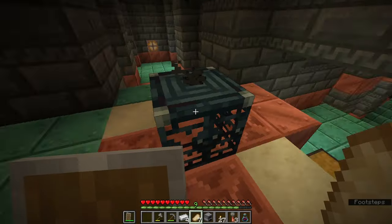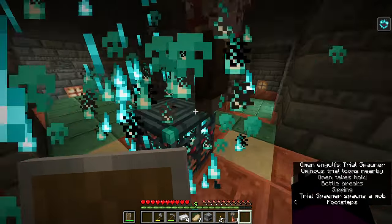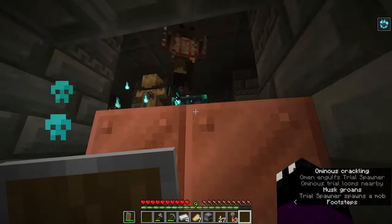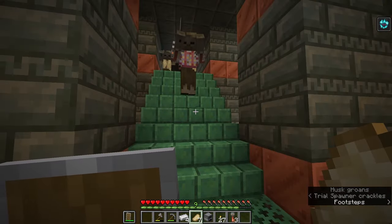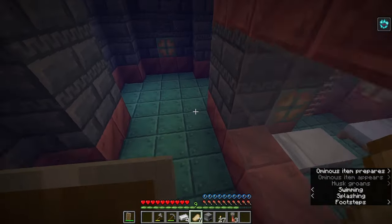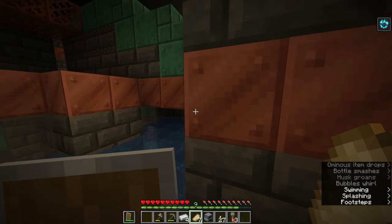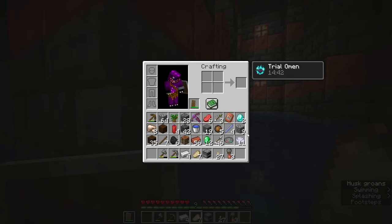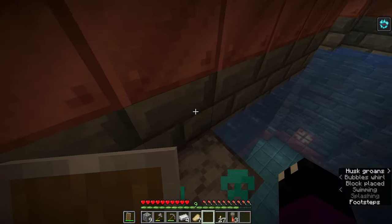I've looked up how to get an ominous key — apparently I have to chug this ominous bottle and that will turn this spawner into an ominous spawner. And apparently it spawns lumberjacks! Seriously, tell me that doesn't look like a lumberjack. So let's get back out of here and then take care of these monsters, and hopefully that will give us an ominous key.